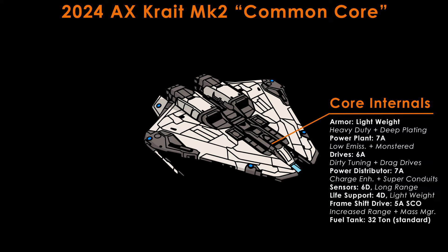The enhanced resistances of mirrored and reactive armour are mostly useless in AX combat and would also just increase your rebuy cost further. The power plant is low emissions with the monster experimental. This enables the ship to run cold enough to operate undetected in Titan Space, whilst also providing sufficient power to feed even the most power-hungry weapons, using as few selective module shutdowns as possible. If you have the materials to spend, a second plant with low emissions and thermal spread could also be used for stealth purposes in Titan Space, but the difference is marginal and the material cost is high.